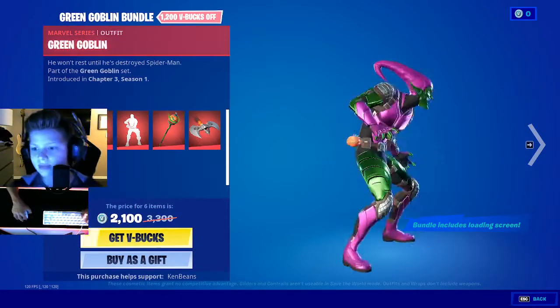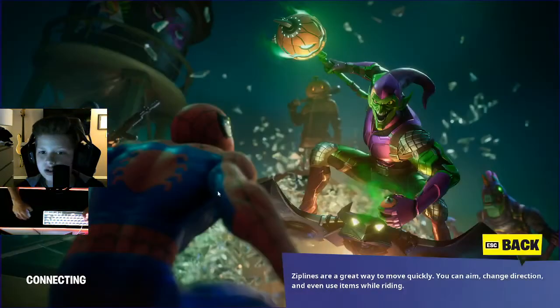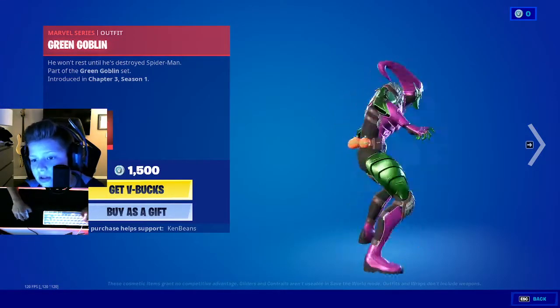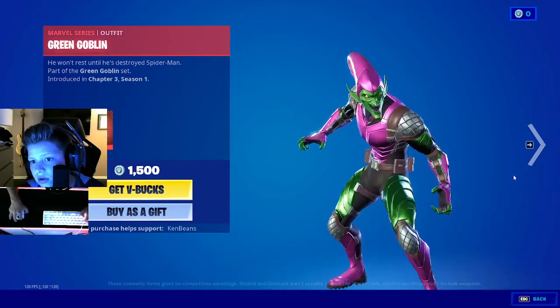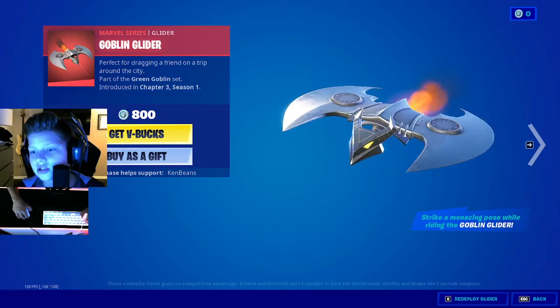And then you got the Green Goblin bundle. If you buy this bundle, you get this loading screen free, which is actually sick. You got Green Goblin and the Goblin Glider — I might actually buy this because I love this glider.